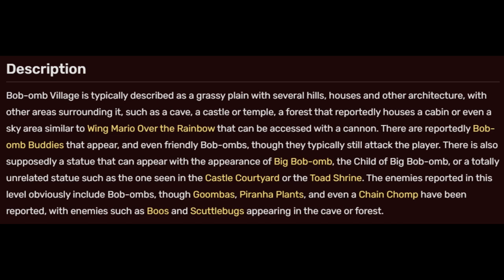Description. Bob-omb Village is typically described as a grassy plain with several hills, houses, and other architecture, with other areas surrounding it such as a cave, a castle or temple, a forest that reportedly houses a cabin, or even a sky area similar to Winged Mario over the Rainbow that can be accessed with a cannon. There are reportedly Bob-omb Buddies that appear, and even friendly Bob-ombs, though they typically still attack the player. There is also supposedly a statue that can appear with the appearance of Big Bob-omb, the child of Big Bob-omb, or a totally unrelated statue, such as the one seen in the castle courtyard or the toad shrine. Enemies reported include Bob-ombs, goombas, piranha plants, and even a chain chomp, with enemies such as boos and scuttle bugs appearing in the cave or forest.